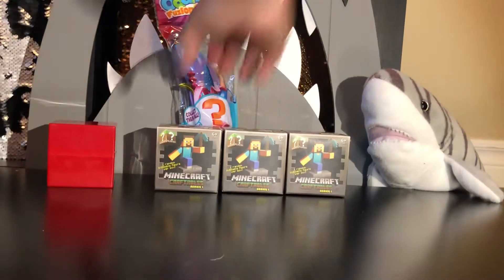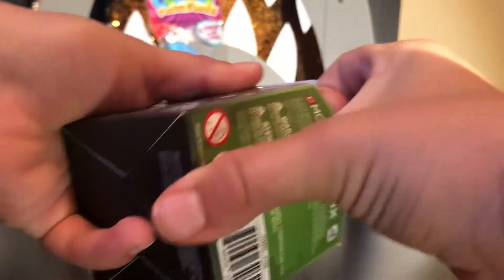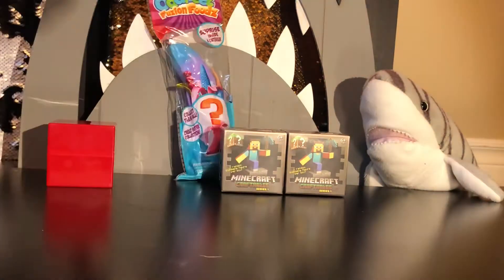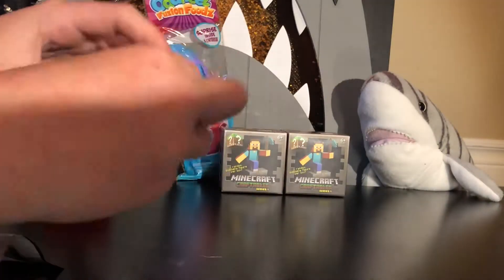Second one. We're gonna be unpackaging this second one right here. It comes with the same pictures. Let's unbox it. They're pretty hard to unbox, aren't they? Yes, very hard. So we've got a blue box this time. We got the same one! We got a duplicate! That's okay, I guess we can do something with it.